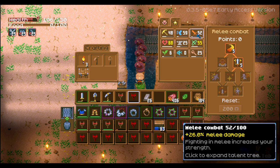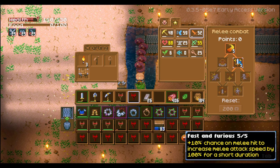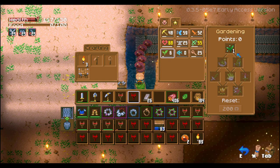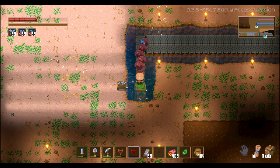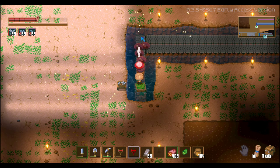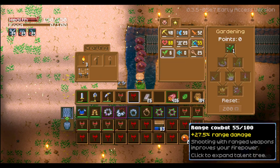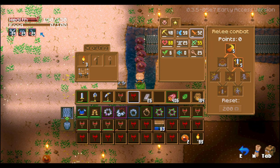The two talents you want are these two — they allow you to proc and attack really fast for a short burst, which is amazing and will help you level faster. Make sure none of the damage-increasing talents are set. You'll notice your character punching really fast — that burst of fast punching is triggered by this talent. You'll see him go bam bam bam bam really quickly.